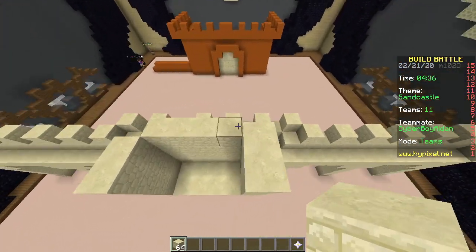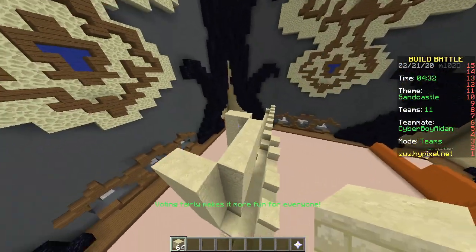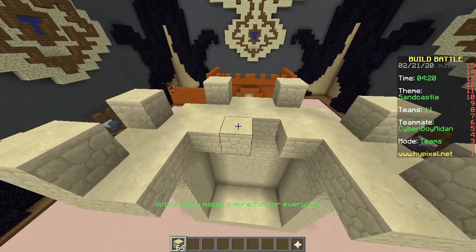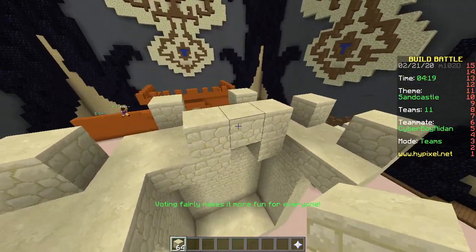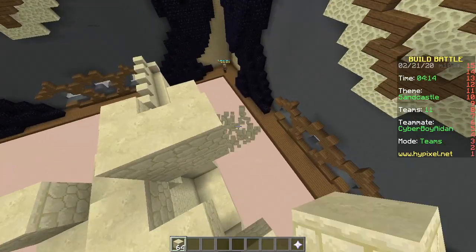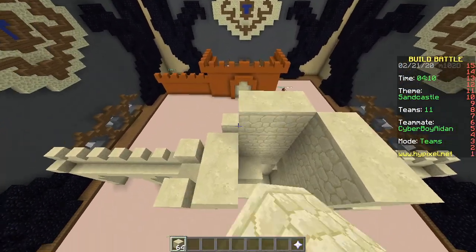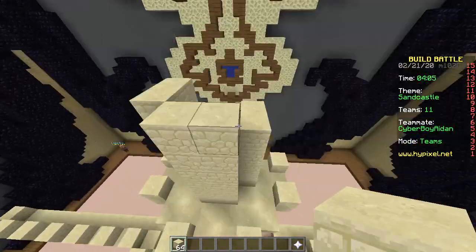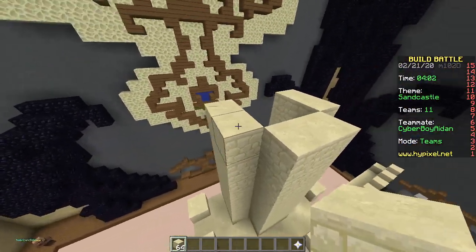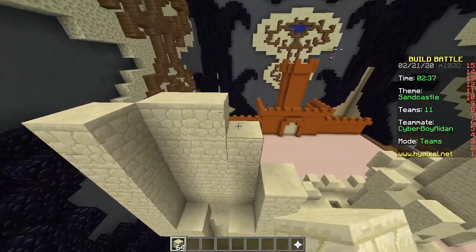I'm already way up here. What if they spawn looking to one side and don't even notice there are two castles? They will notice — they're so big, they can't miss it. I'll make them notice. Are you gonna add an arrow pointing to yours?